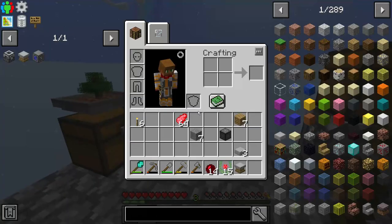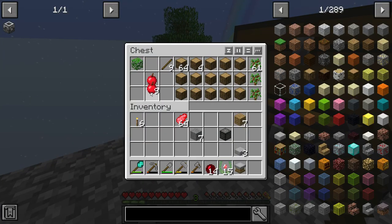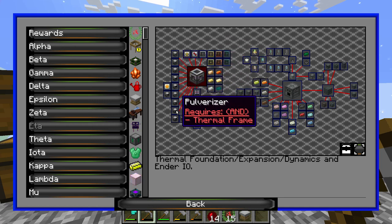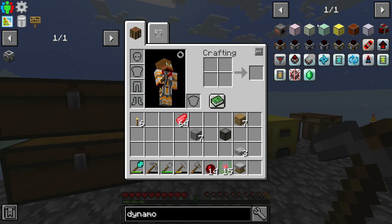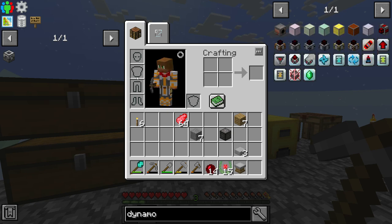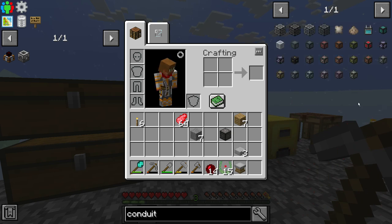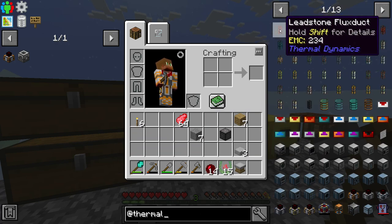We're getting a good amount of stuff in here. Let's go ahead and look at our quest book again. This machine frame will unlock every single thermal machine. Obviously before we get these machines, we're going to need to look into dynamos. I'm thinking a steam dynamo is probably our good beginning power gen. So I'm going to go ahead and favorite our steam dynamo. We're going to have to look for a power conduit — the thermal ones are called flux ducts.